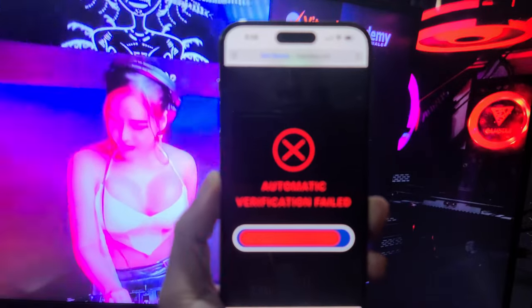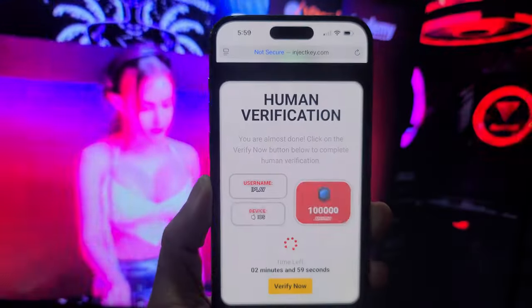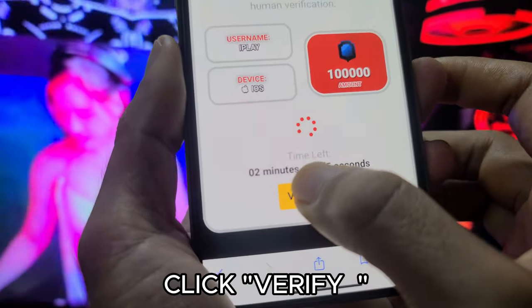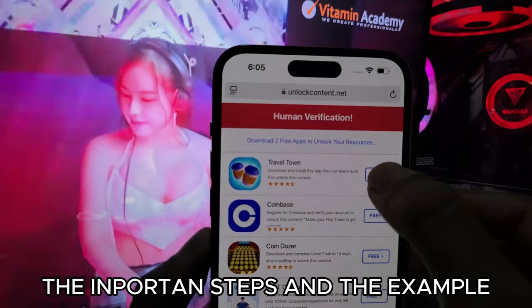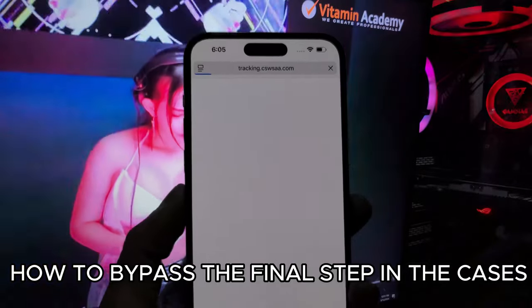Remember, more drinks, more money. Here we go — one, two, one, two, three, go! Click verify. These are the important steps and the example of how to bypass the final step in the cases.